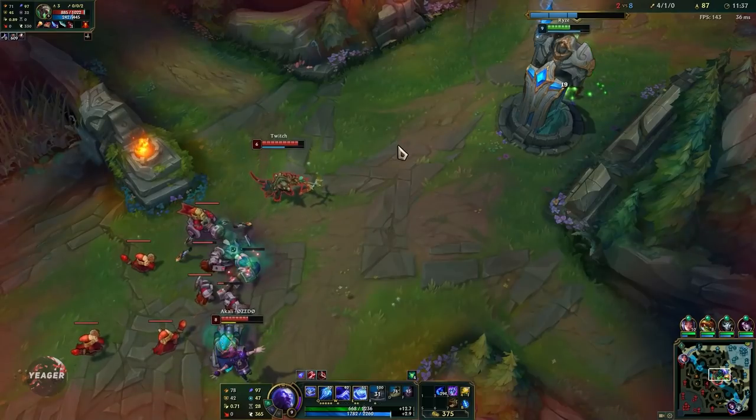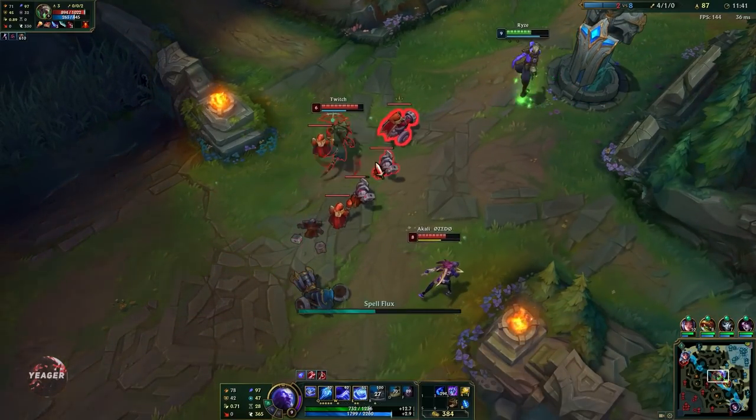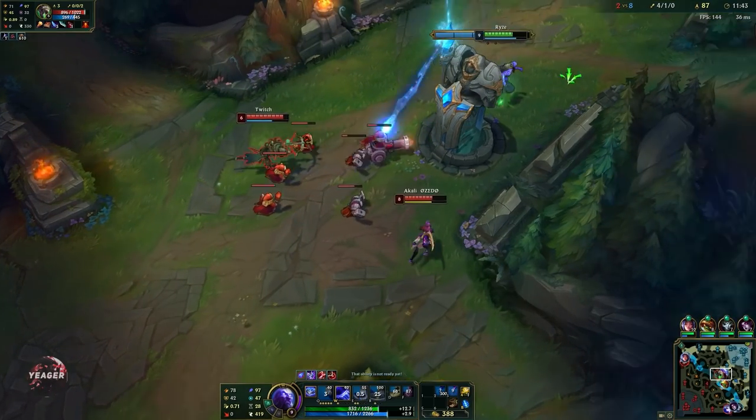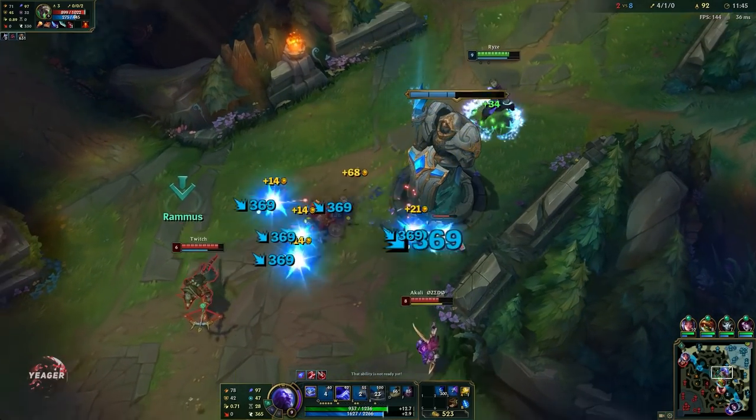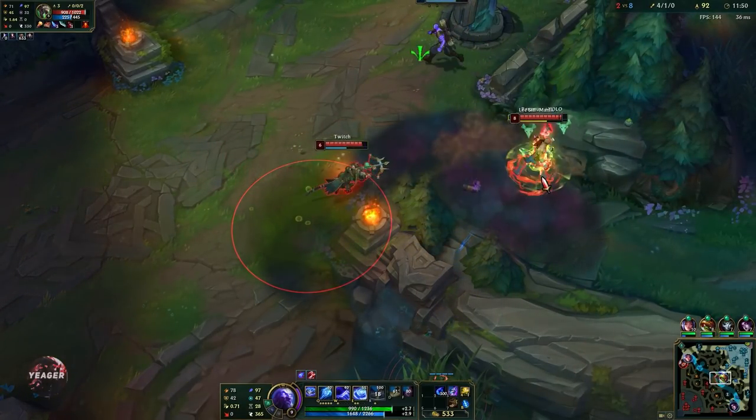There's a gank mid — that is why I don't really walk up too far when we see people missing on the map, especially when they have a Twitch who is known to do these cheese ganks in the early stages. I'm going to go for Twitch here.